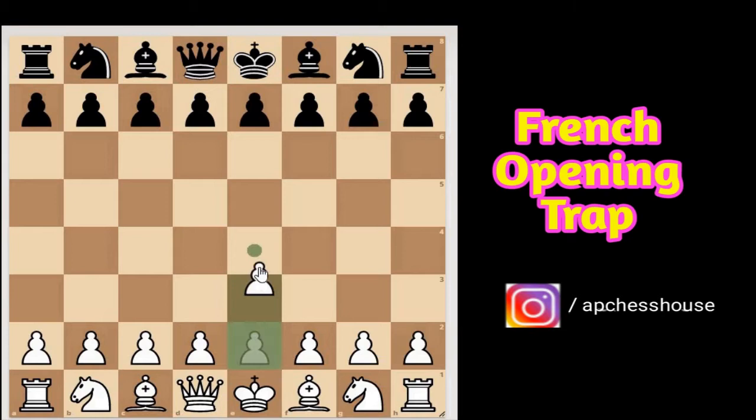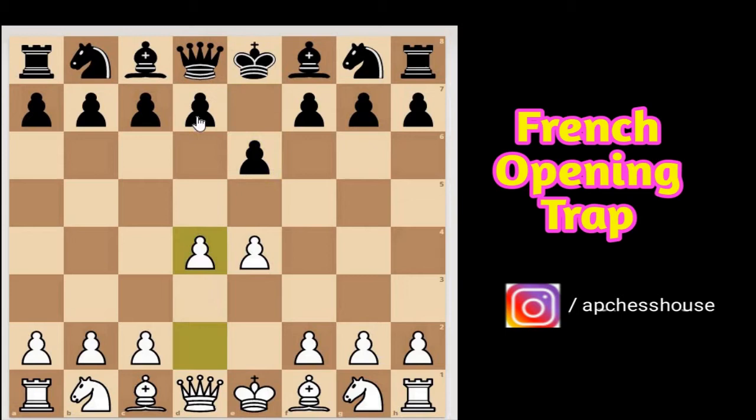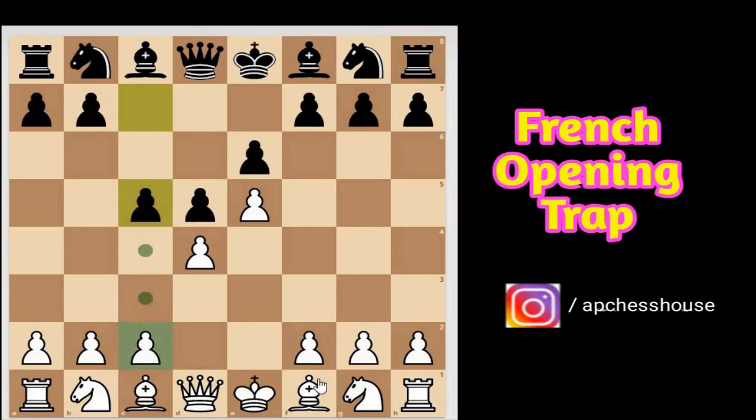It starts as e4, then e6, and white plays d4 and black responds with d5. Here white plays e5 to close the center, and black plays c5 to directly attack the pawn chain.